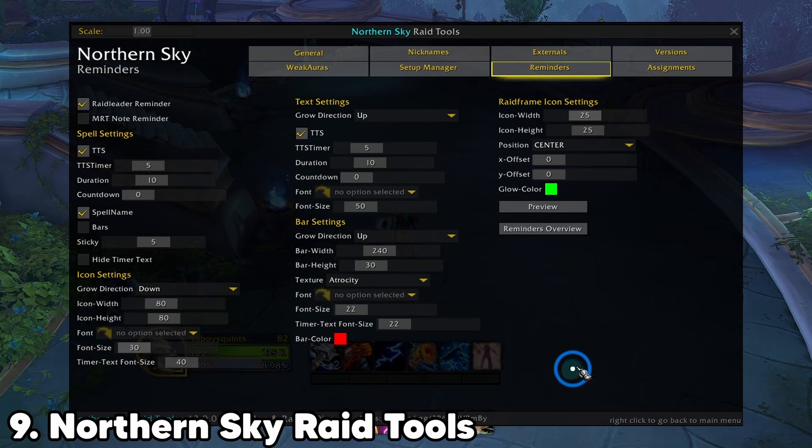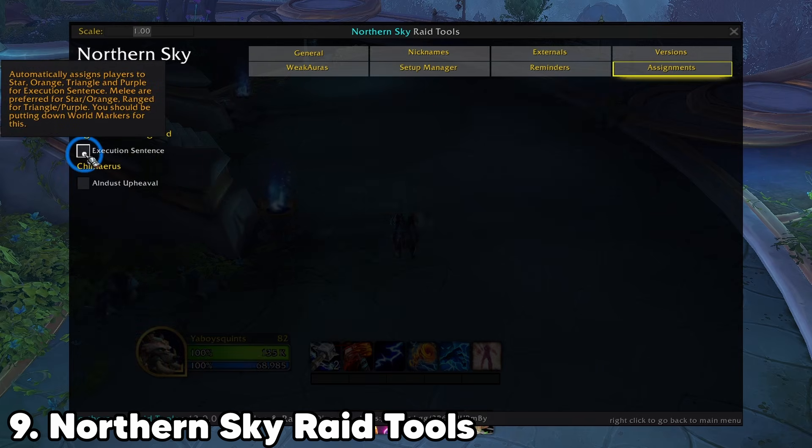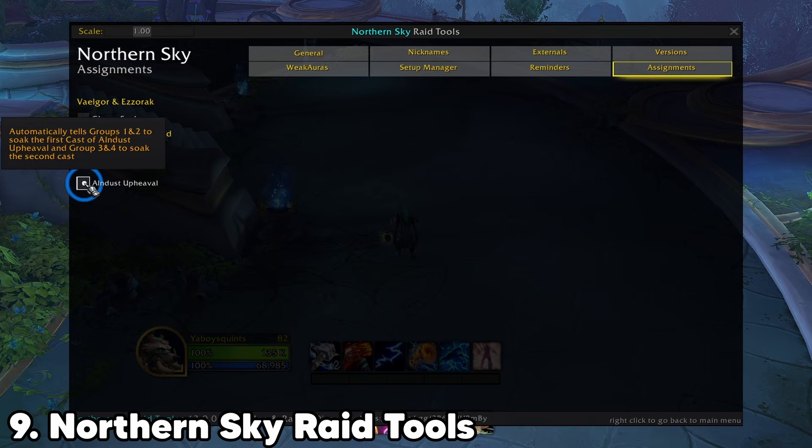Northern Sky Raid Tool focuses on raid coordination and clarity. It provides clean markers, reminders, assignments, and utility tools. Basically what their raid WeakAura package used to do is built into this addon using timers and not Blizzard's API. So if you're into that and can't live without addons guiding you and your raid group, here you go.